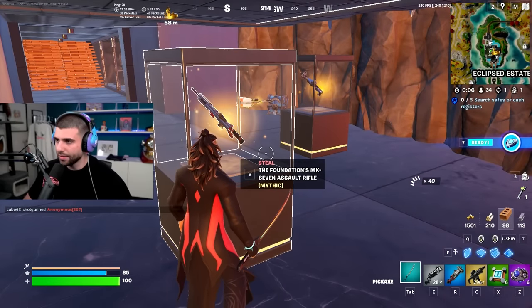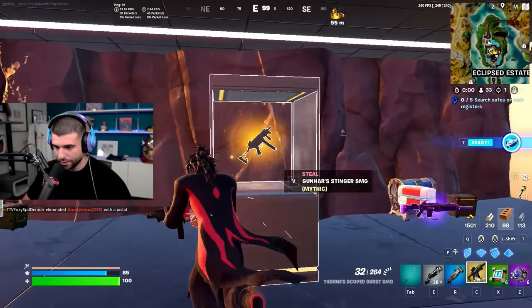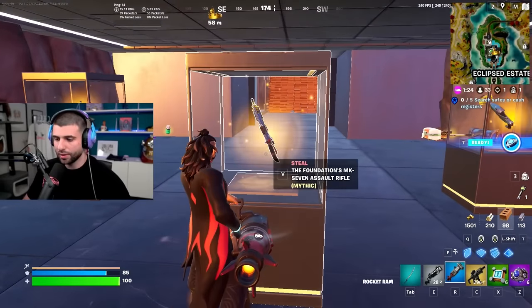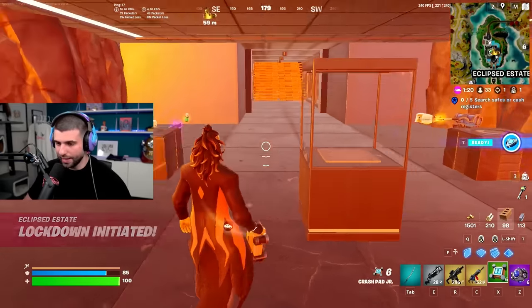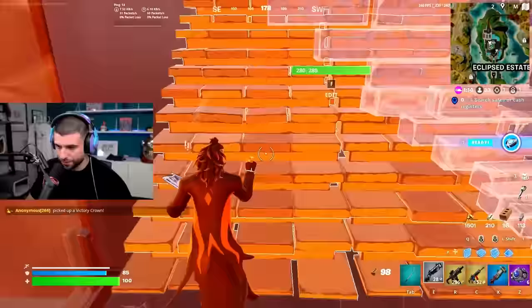Of all these items, the most useless one is the Zig and Choppy Ray Gun — do not grab that. Second most useless is the Gunner Stinger SMG; there are just better SMGs available. We're going to grab the Foundation's Mythic MK7, and as you can see, as soon as we do that all hell breaks loose — there's a lot of chaos.